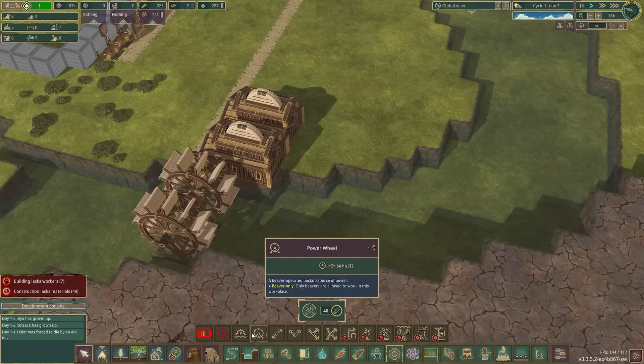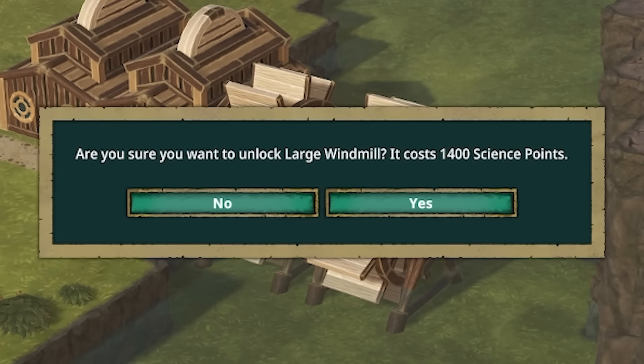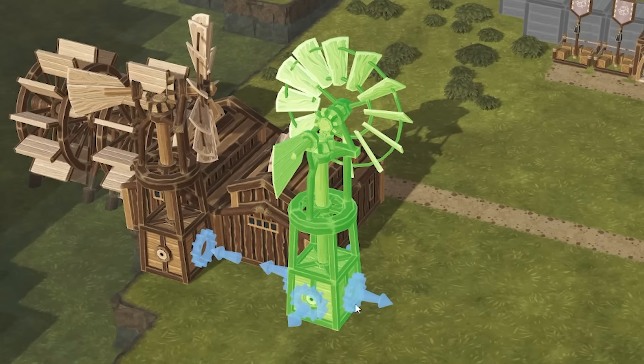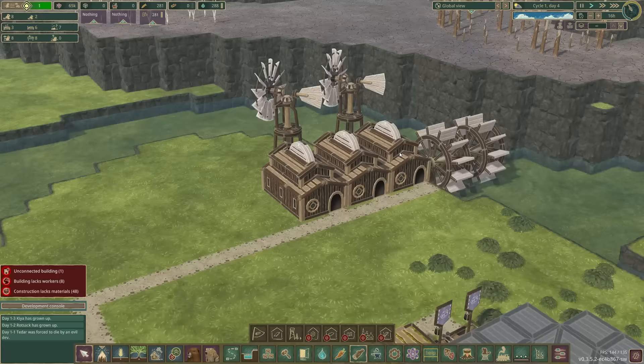The trouble with water wheels is they only work during the wet season. When this water dries up, this won't spin anymore, so I should probably get something else as well — probably a large windmill. We can shove that there, maybe another one behind there as well. That should start producing us planks.